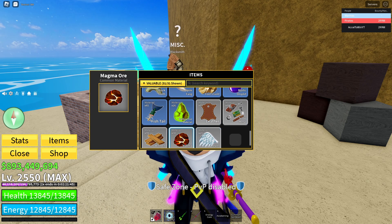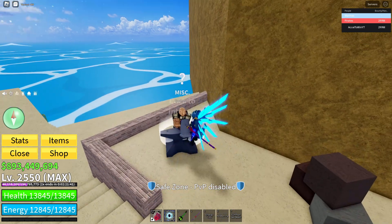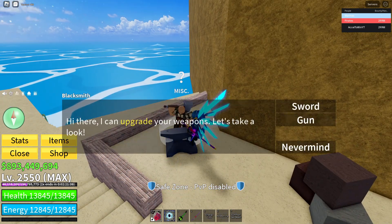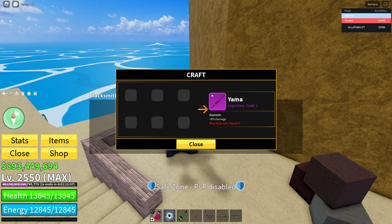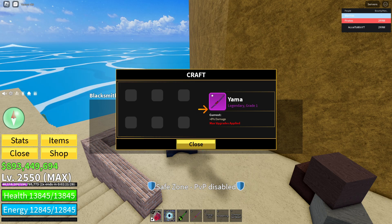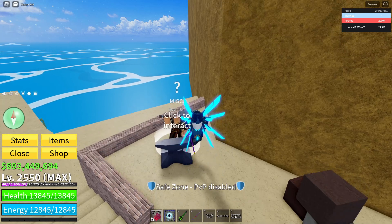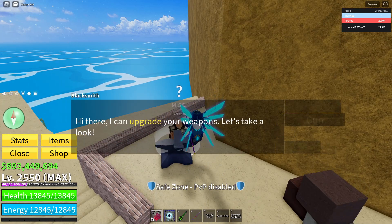scrap metal, angel wings, magma war, and other stuff. Then you just talk to the blacksmith. By talking to this blacksmith, since I already upgraded once, you need to gather all those materials I mentioned. Then you can upgrade your weapon. You have to actually have it equipped in your inventory at the moment.